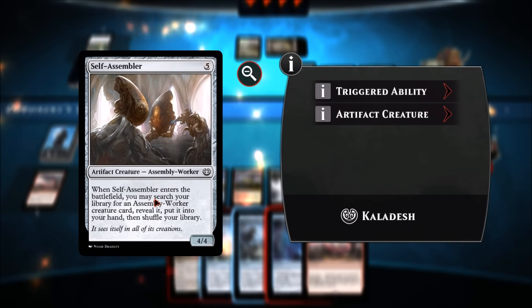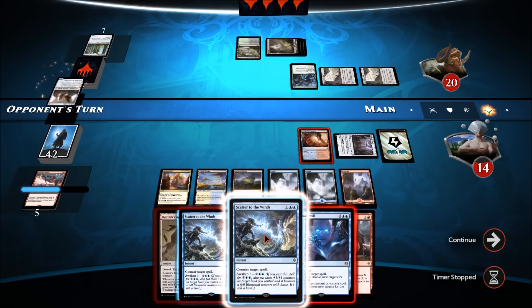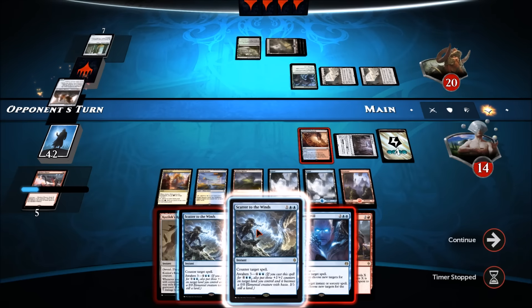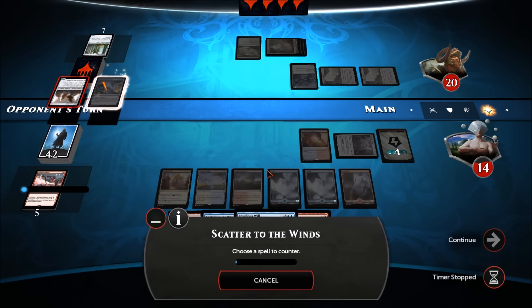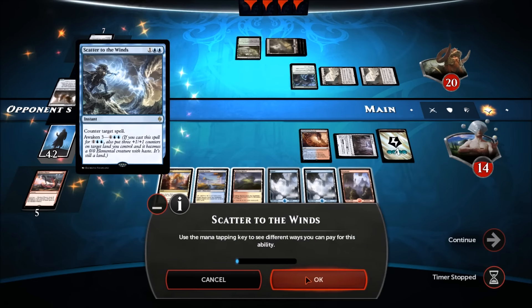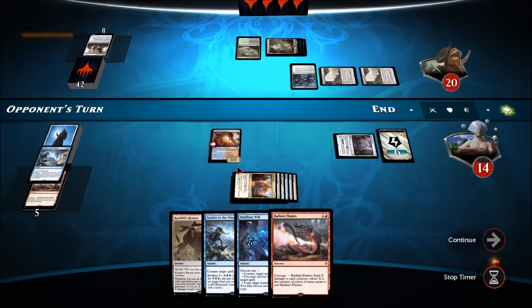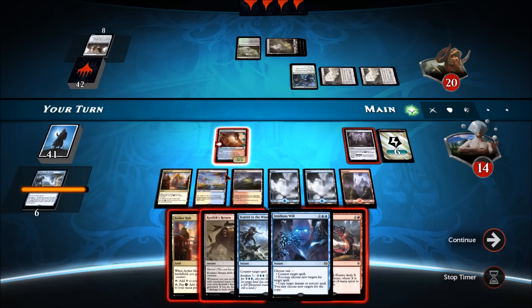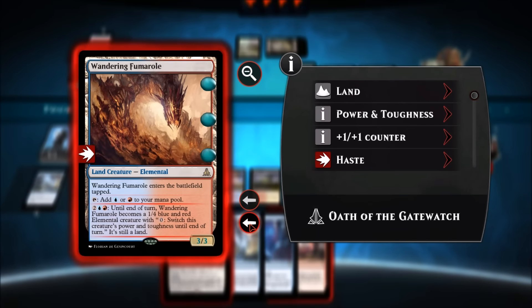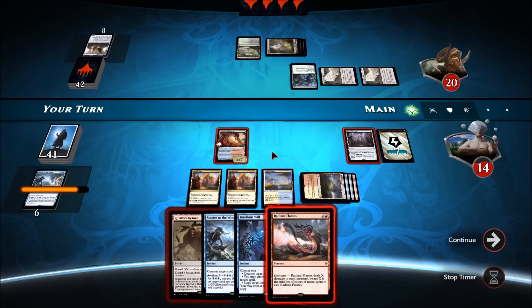One, two, three, four, five, six, seven — yes, we can awaken! Let's Scatter to the Winds, awaken a land, and give it a bunch of counters. Now when we make this a creature it'll be a 4/7. We can hit for seven! Let's put the Aether Hub and turn this into a creature. We've got a counter spell on deck, although using up all my blue for that is not ideal. Let's go into attack phase.